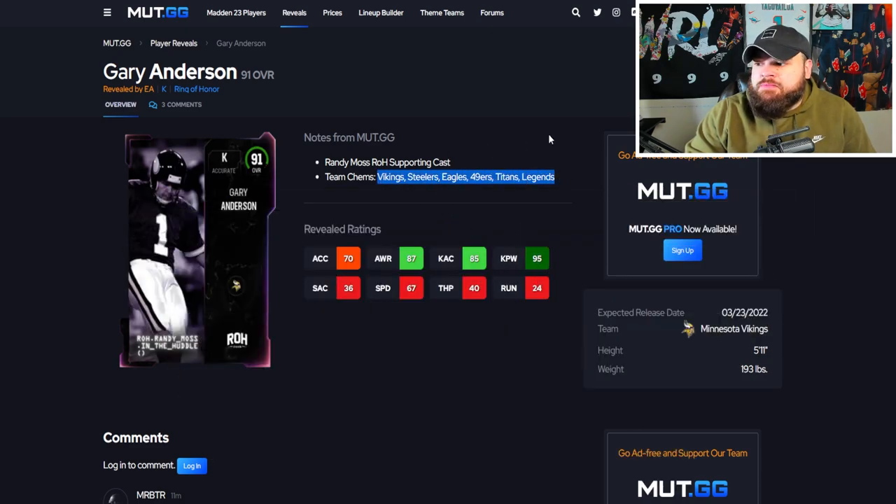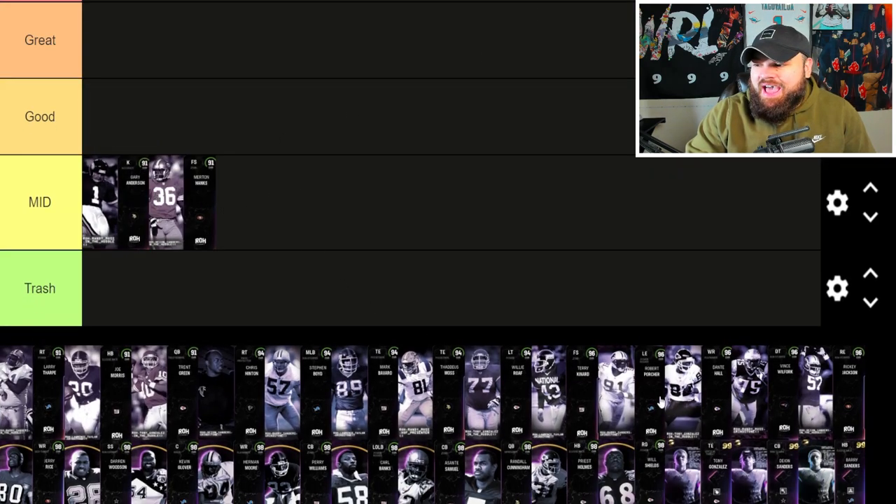After that we get Gary Anderson — 95 kick power kicker, going to be good on theme teams. That's pretty much the main point of him. I don't want to put him in the good tier because we're going to have so many good cards, so he's going in the mid tier again. If you run a theme team for him, he's going to be pretty decent.